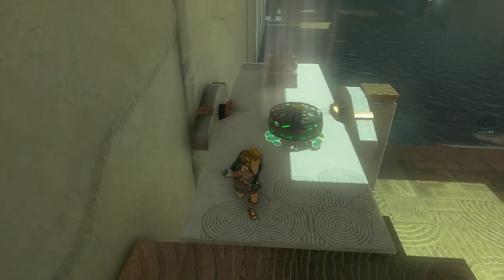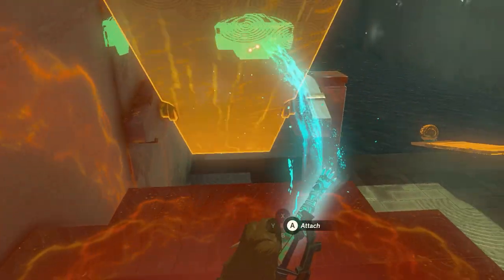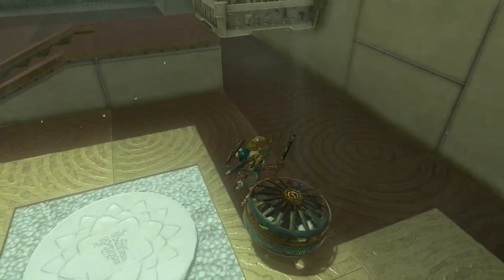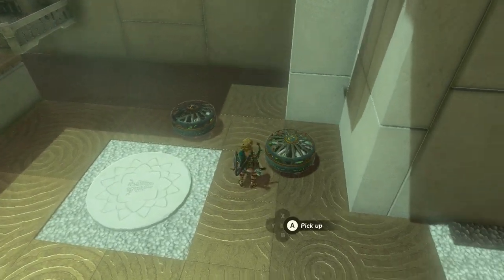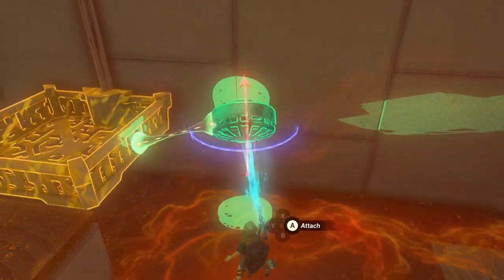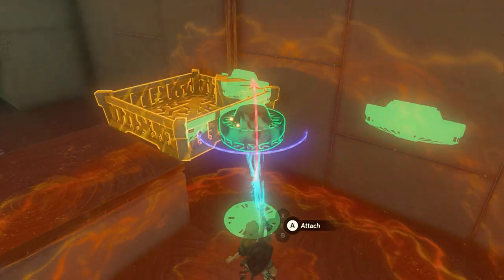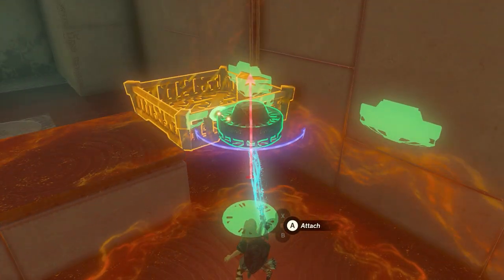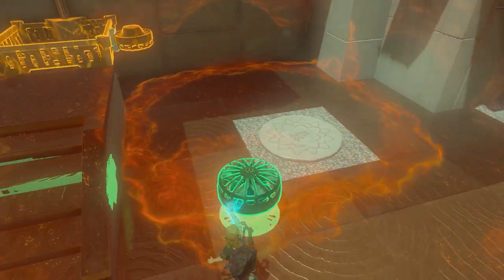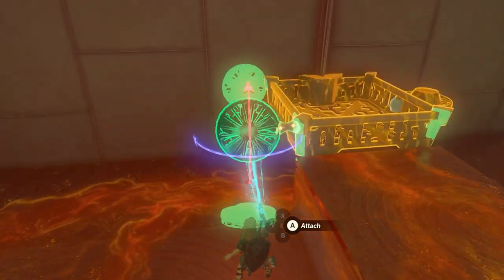Good. Use your Ultra Hand to get rid of that fan — make it loose and drop it down. Make sure it's off, and make sure the other one is off too, because we need both. Pick one up, turn it around, and position it on the side or at the bottom — depends on what you want. But make sure it's facing downwards. Do the same with the other one, also at the bottom or at the side, turned around and facing downwards.